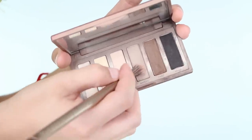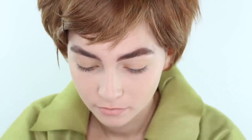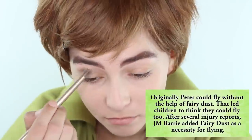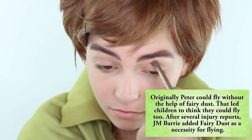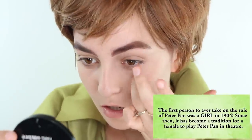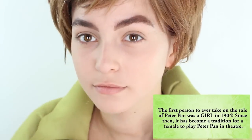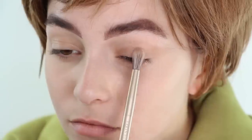Now for the eyes, take an ash light brown and create shadows in these areas. This will just enhance the face to look slightly more masculine. Then take a rosy color and apply it on the lids for a natural flush.